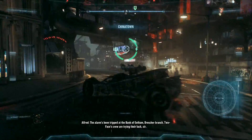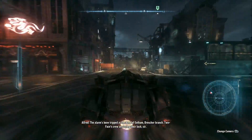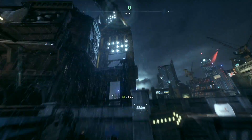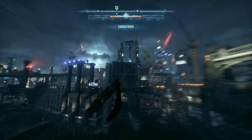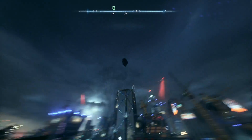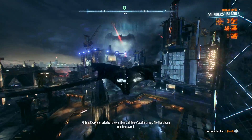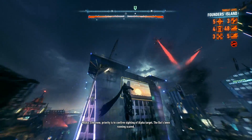The alarm's been tripped at the Bank of Gotham Drescher branch. Two-Face's crew are trying their luck, sir. Priority is to confirm sighting of alpha target. That's been running scared.